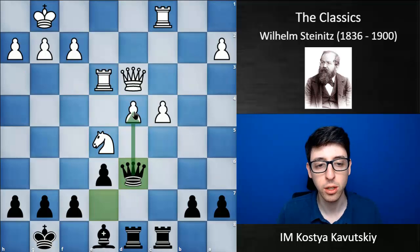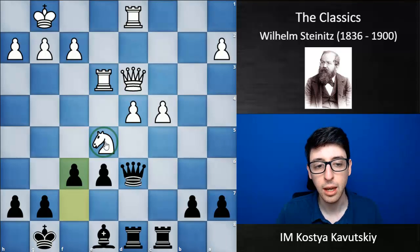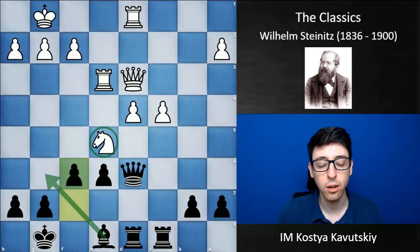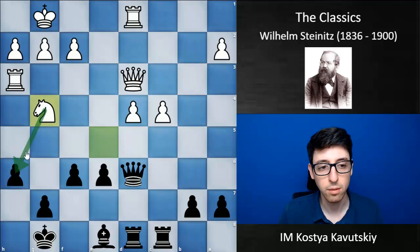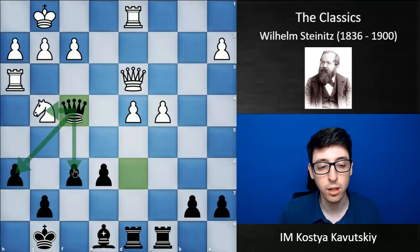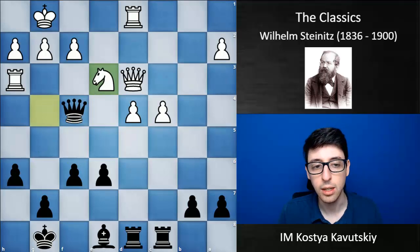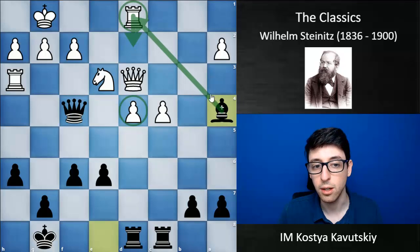Black starts with Qd6, putting pressure on the d4 pawn. White goes Rd1, and now f6 — a really important move, challenging white's knight on e5. If the knight is forced back, the bishop might come out to g6 and become a really active piece. White goes Rh3, hitting the h7 pawn. It's extremely dangerous for black to take on e5 and allow Qxh7, so Steinitz calmly plays h6, simply not believing that white's attack is going to work. White goes Ng4, intending Nxh6 or Nxf6, but this is covered with Qf4 — hitting the knight and covering both potential sacrifices. White plays Ne3, and now Ba4 — the counterattack has started. White has no real threats on the kingside, but black is now putting pressure on white's rook on d1.